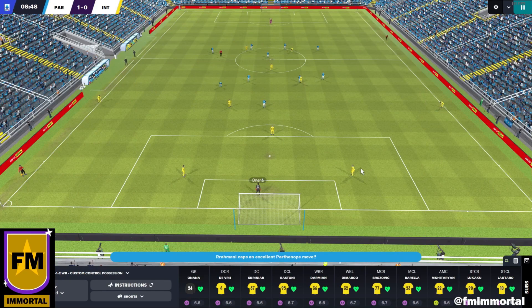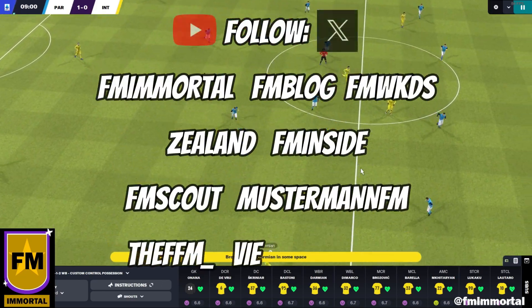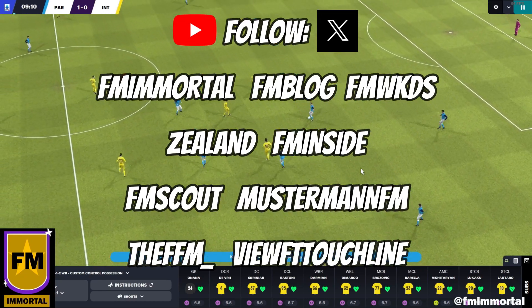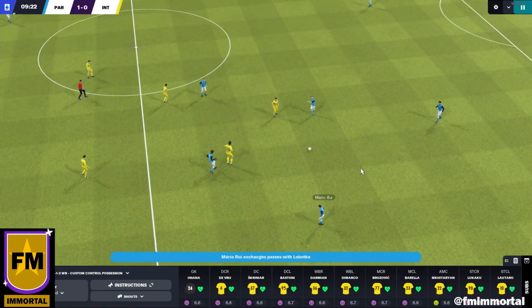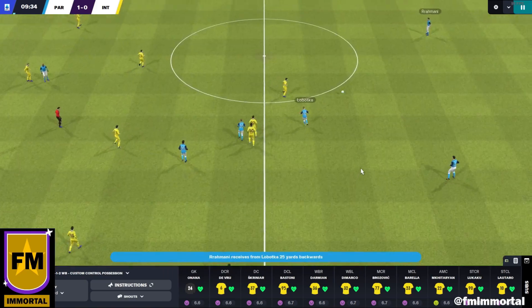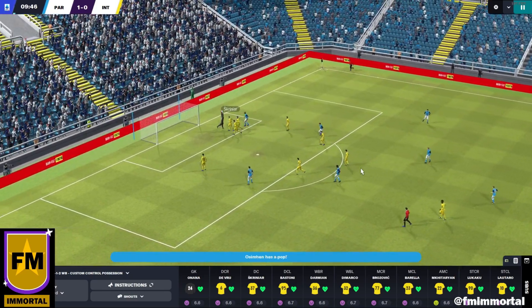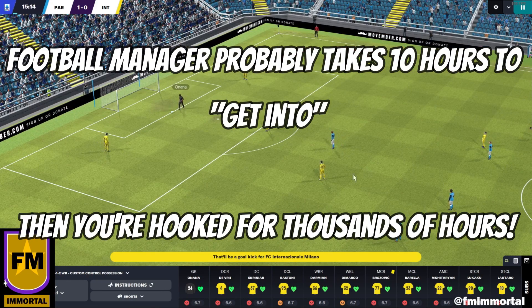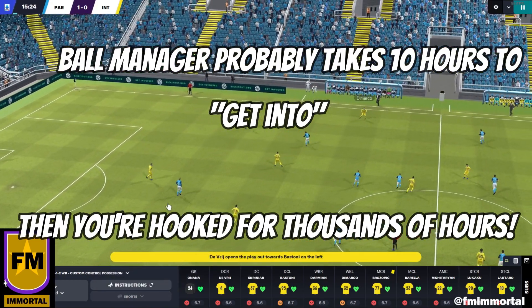If you're still on the fence, the best advice I can give is to immerse yourself in the FM community — whether that's on YouTube, TikTok or Twitter. I'm going to recommend that you follow FM Immortal, but it's also worth following others like Zeeland and FM Scout, and you'll have plenty of gameplay run-throughs as well as funny and informative videos to support your decision. Ultimately, unless you like the idea of creating a legacy at a club, delivering a tactical masterclass, or scouting and negotiating transfers for hidden gems, you're probably better off scratching that football itch with EAFC.